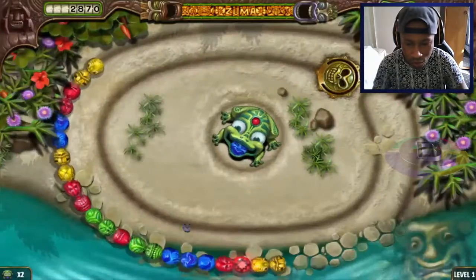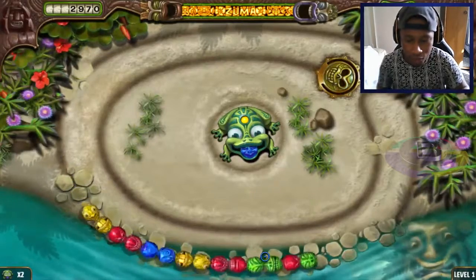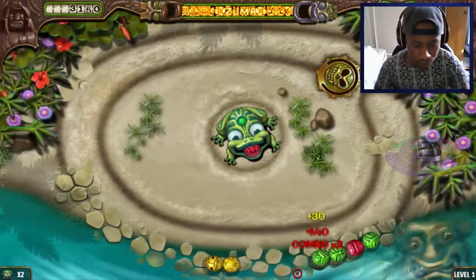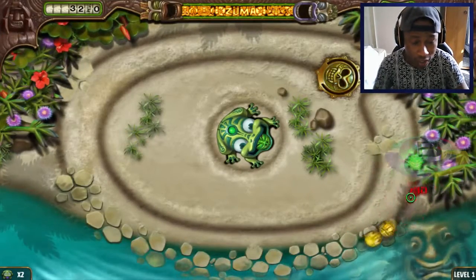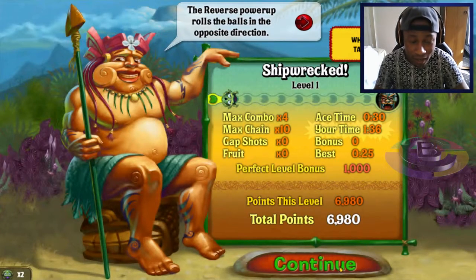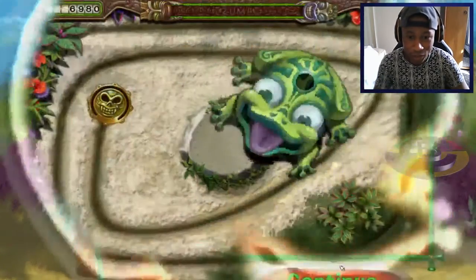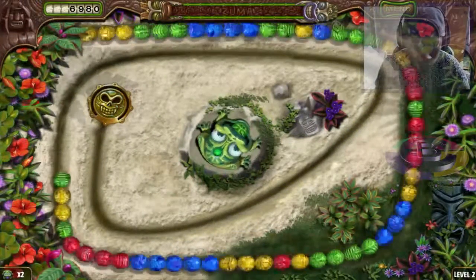These bonus balls give you different abilities. For example, this explosion ball — if I hit this red one it explodes, destroys every ball around it. As you go on the game gets really hard — you have to hit balls fast, you need speed and precision. Also, if you're colorblind, this isn't the game for you, because you really need good color vision to play it.